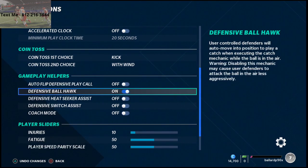Defensive ball hawk — I turn this on, but I use it very, very carefully. Basically, when I hold catch, it's going to hold the defender into the catch animation. So I always leave ball hawk on.